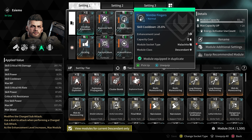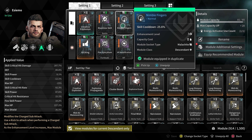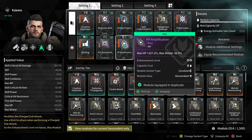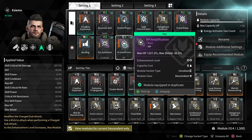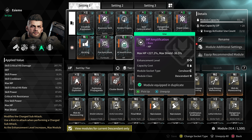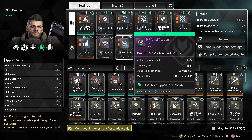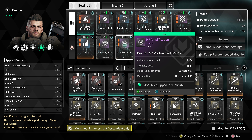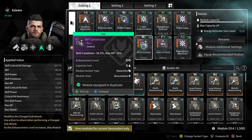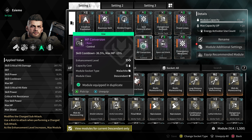For the sake of survivability, we use HP Amplification to raise our max HP by 227.2%, but we drop our max shield by 36.5%. For our next module, we further mitigate the negative effects to our cooldown from Maximize Skill with MP Conversion, which lowers our skill cooldown by another 36.5% but lowers our max MP by 15%.